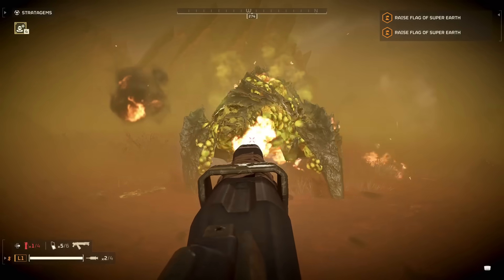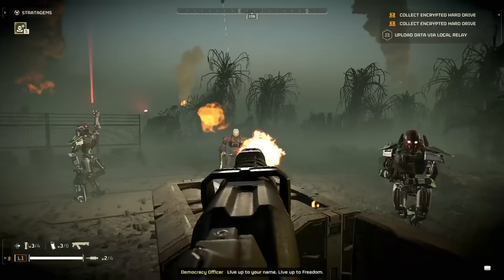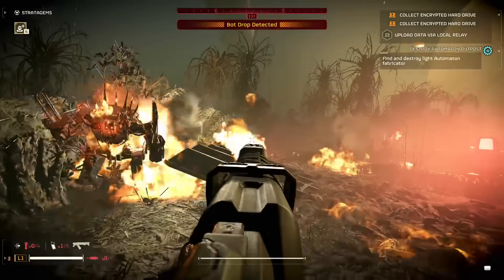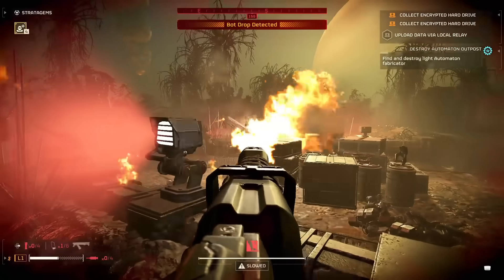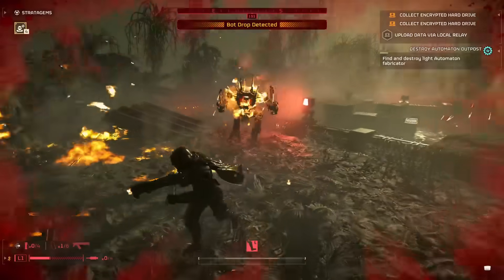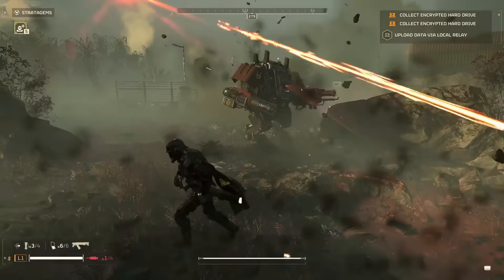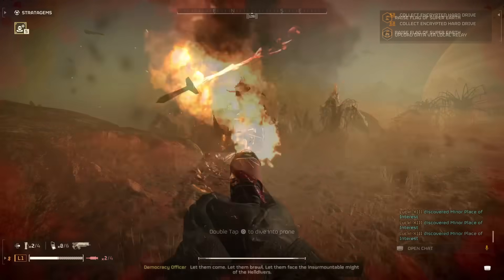In general, you would probably want to use a Rocket or one of the Orbital Strikes. So what about the Bots? It's also not too terrible against the Bots; however, I do not think this is a weapon you should use against Bots. You have better options like the Scorcher or even the Plaz 101. On Bot planets, the FLAM-66 is good enough for smaller enemies like the Troopers and Scout Striders, and it can do a fairly decent job against larger enemy types like the Devastators and Berserkers, except for the Hulks. You can take out a Hulk by targeting the battery weak spot in the back, but I still do not recommend using it on planets with Bots.